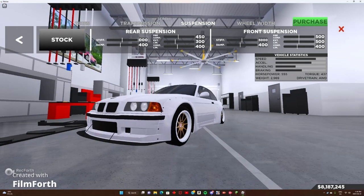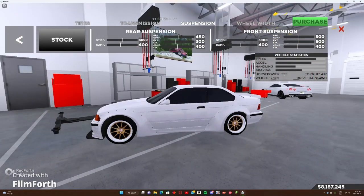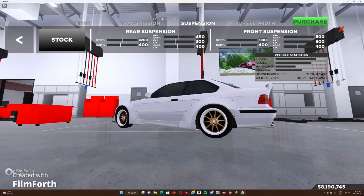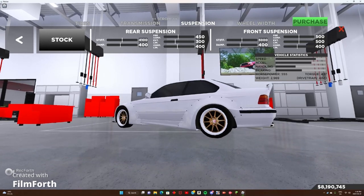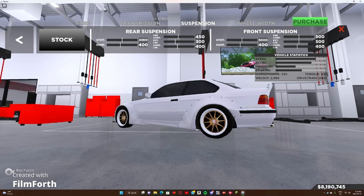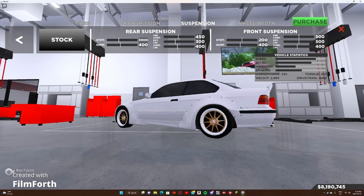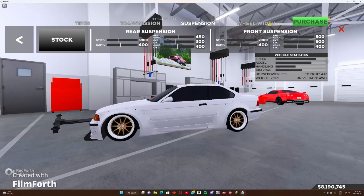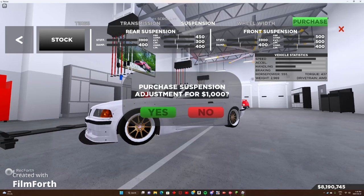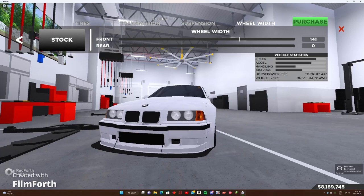Here's the fun stuff. I'm not going to leave it like this. I actually don't mind that height — maybe 3,900. I don't mind that. Let's stick that in the back too. That seems good. Now we'll just have to widen up the tires.